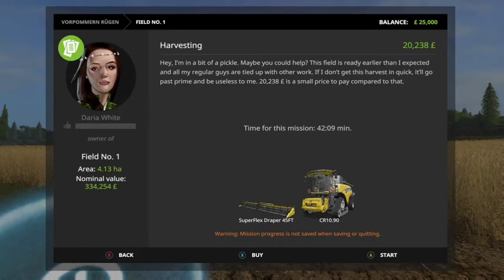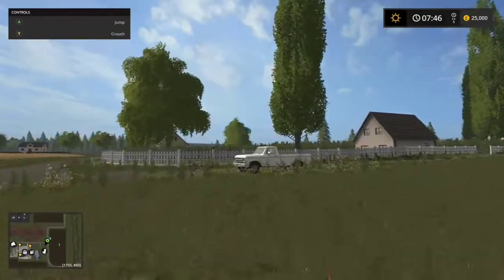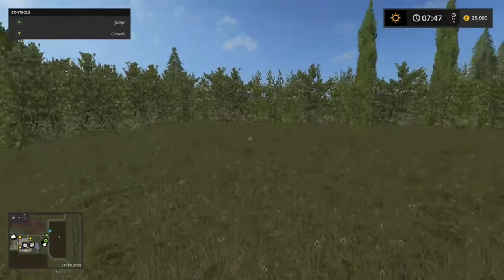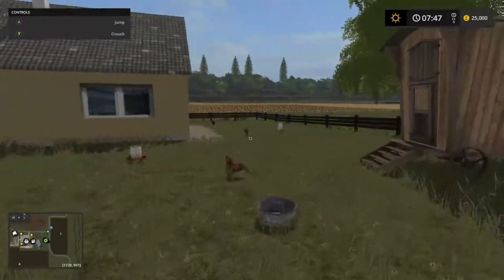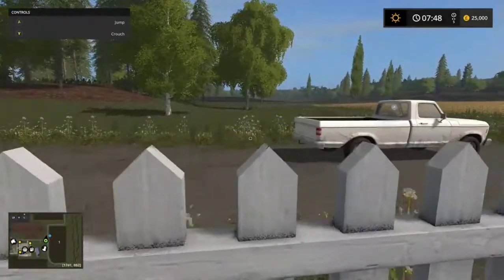We do have missions. Field one is 4.13 hectares for 334,254. I'll just bounce over here because I believe the chickens are here. I can hear them - and here they are. I feel there's no collision on the hedge. Interesting. The fence does have collision though.